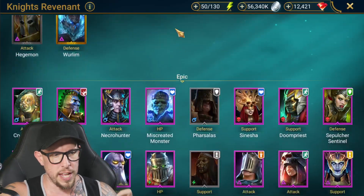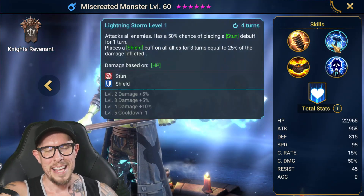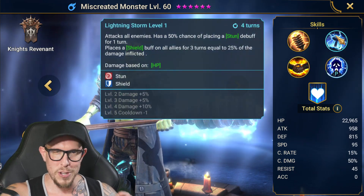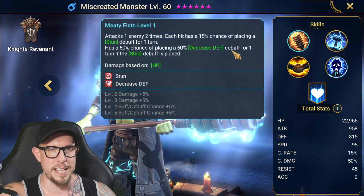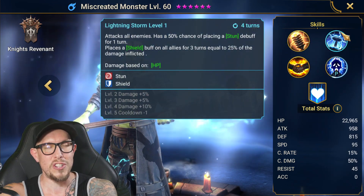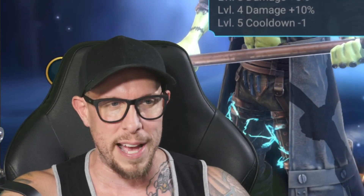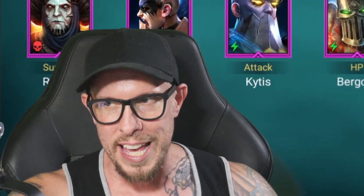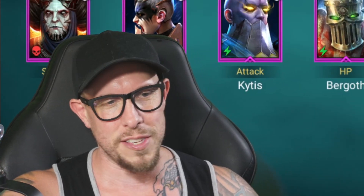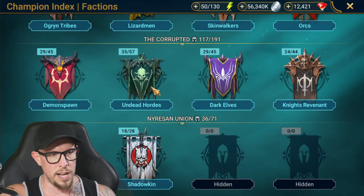We had to include Miscreated Monster on two lists because he's that good. That shield on the A2 does such a tremendous job of keeping all of your allies alive against the spider. He can apply decreased defense on the spider on the A1 as well. Miscreated Monster — the Halloween champion from a couple years ago — is still one of the best support champions for Spider's Den.